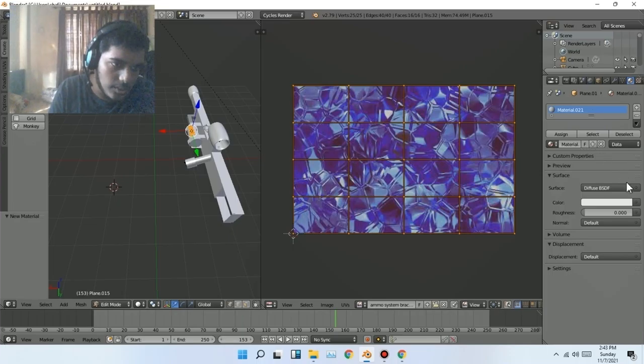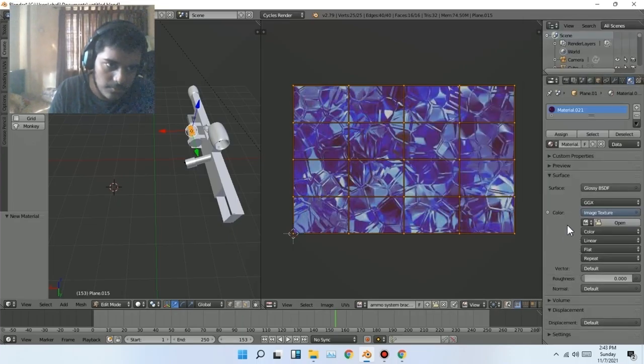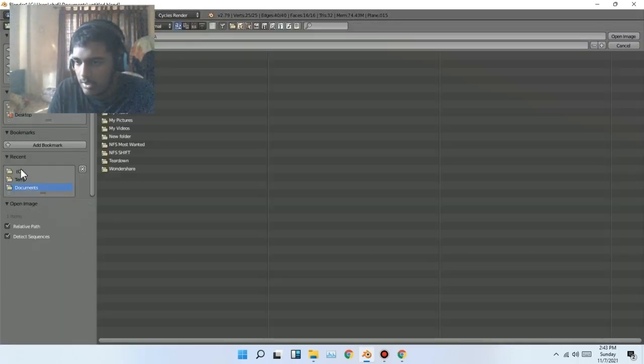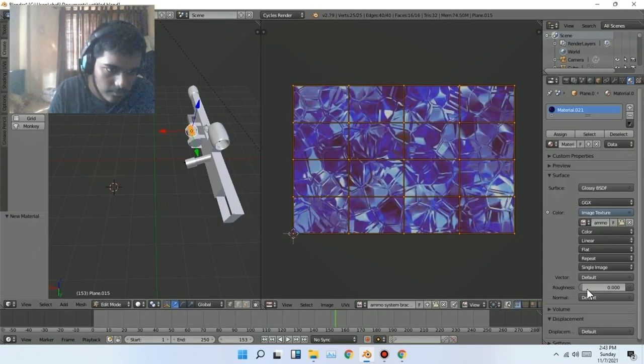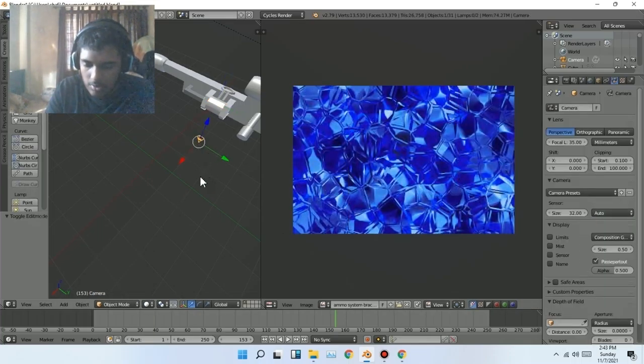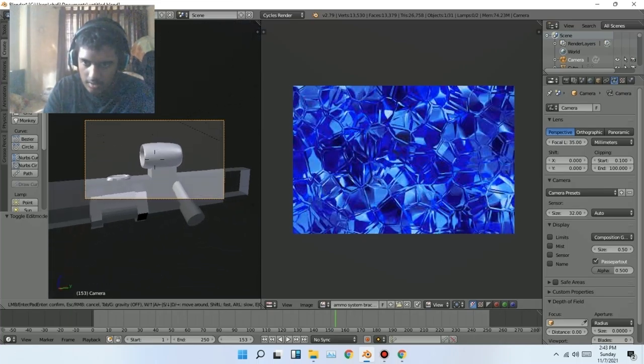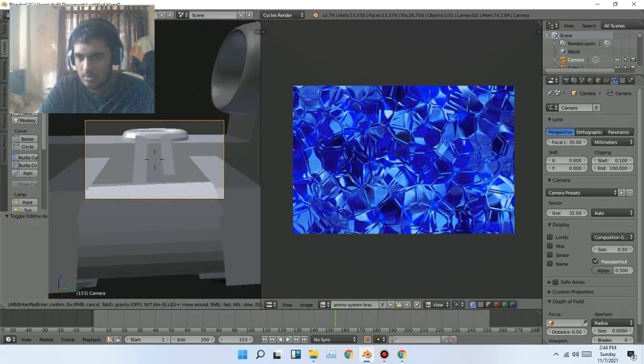Then quickly go to Glossy, Image Texture, and go to the file. This was roughness — adjust if you want. Then go to the camera in Object Mode and press Shift+F. Go to the camera — the sun is there so the strength looks good.